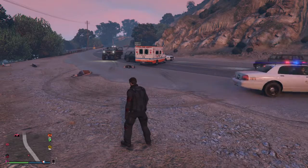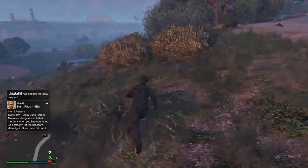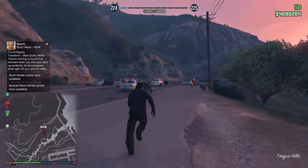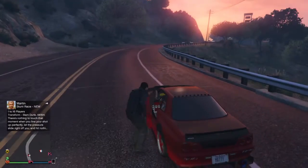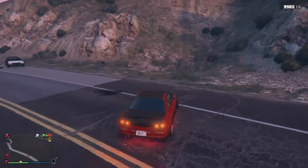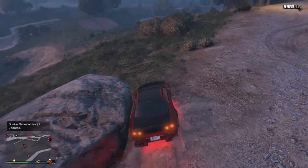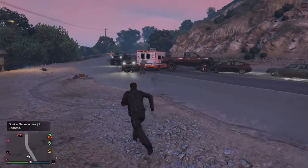I've just called in my Elegy Retro Custom. Make sure that you have a personalized plate on the back of your car, otherwise the glitch won't work. Then all we have to do is drive up to this piece of rock, block the driver's side, and you'll climb out the passenger side. Then we need to grab a car.